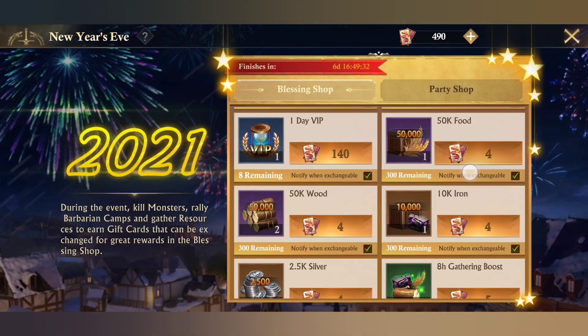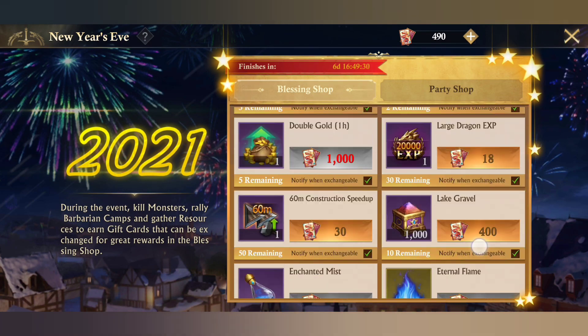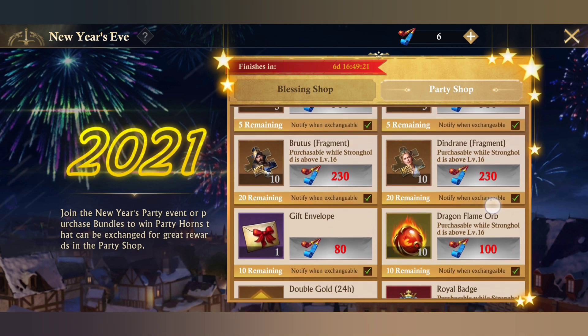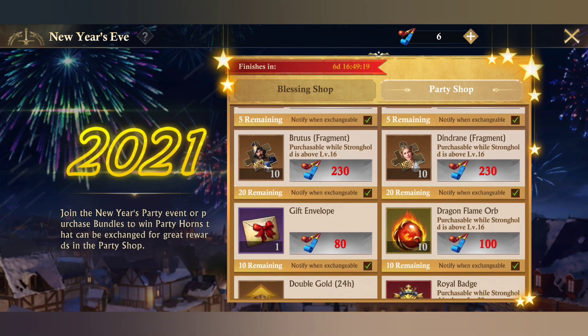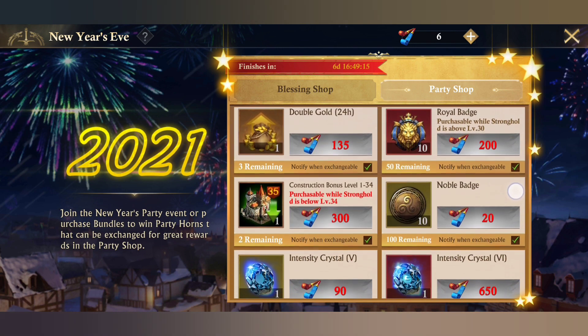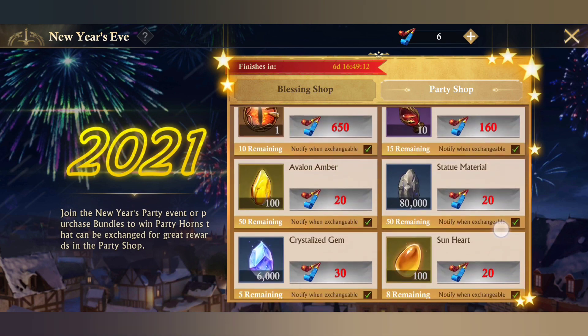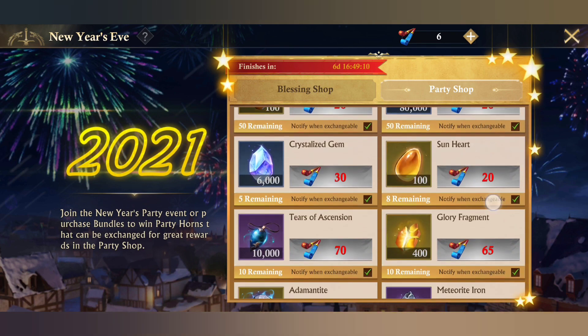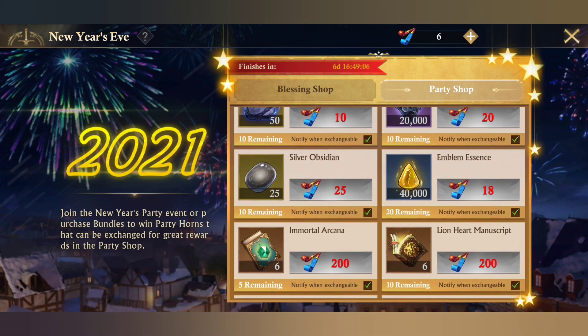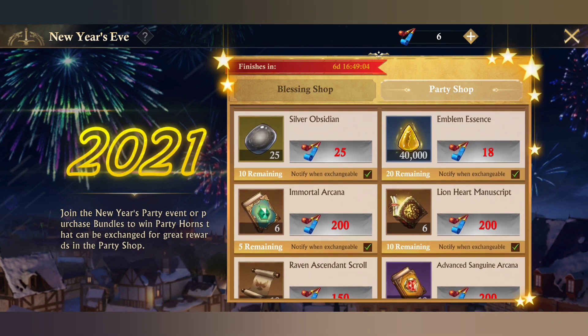Now let's talk about the Party Shop. Here we have Season 3 hero fragments, Season 2 hero fragments, gift envelopes, dragon, Claymore, and royal badges — these are the available items.